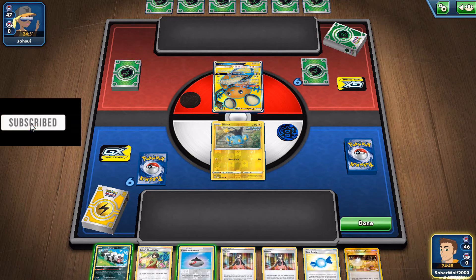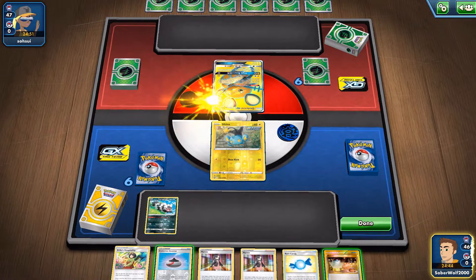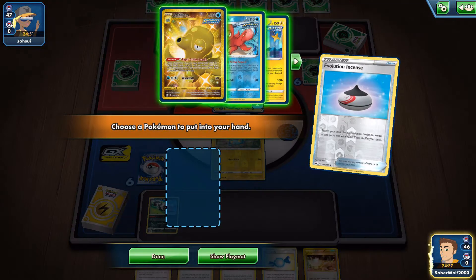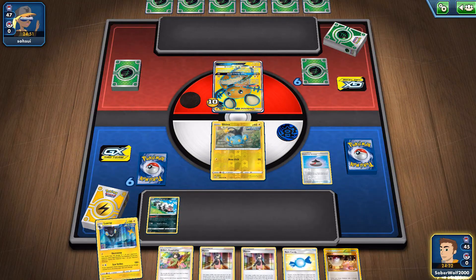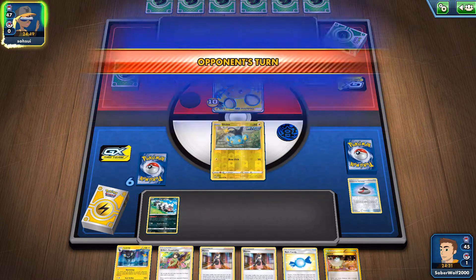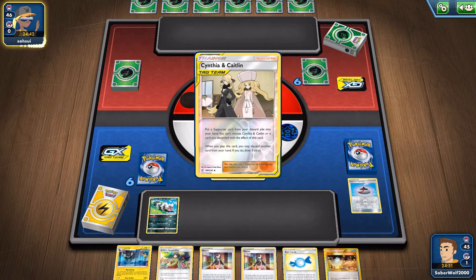I've got a horrendous start right here, opening up with Shinx and Zigzagoon, but that's not really the problem. The problem is this hand with a bunch of supporters in it — one of the types of bad starts that I hate. Seeing a bunch of supporters together that you can't really use. Shuffle and draw is not going to be very effective when you shuffle your whole hand in. My opponent forced me to play first, so we can't use them anyway.